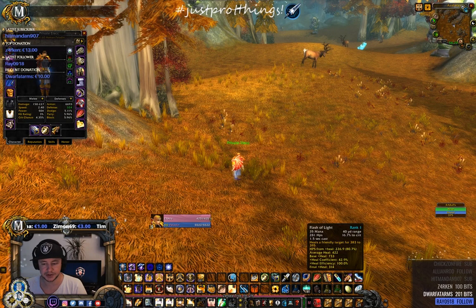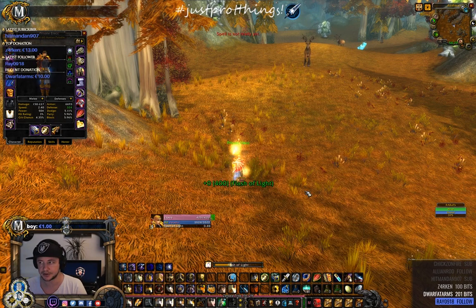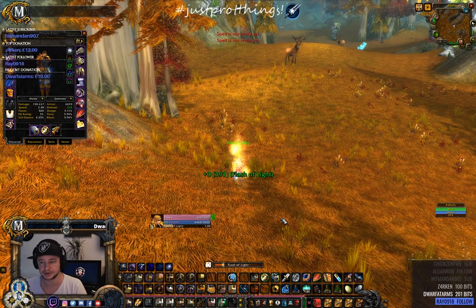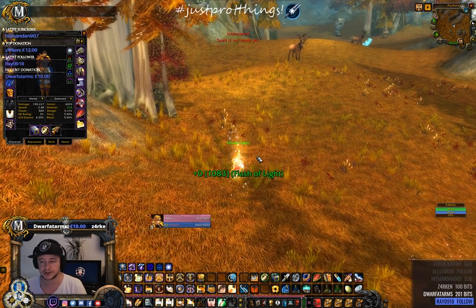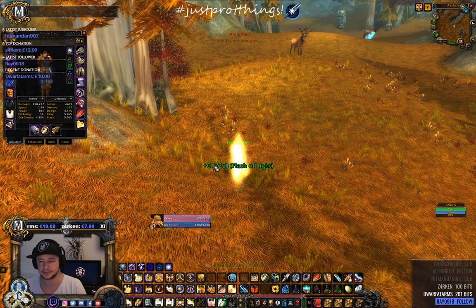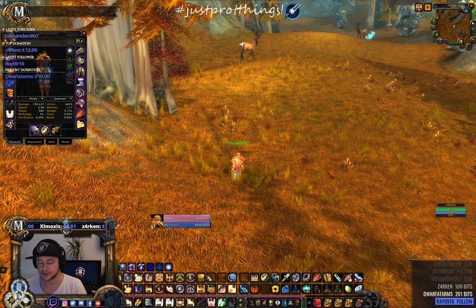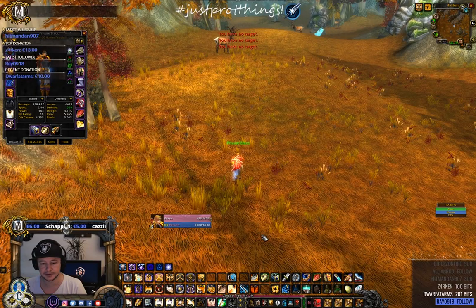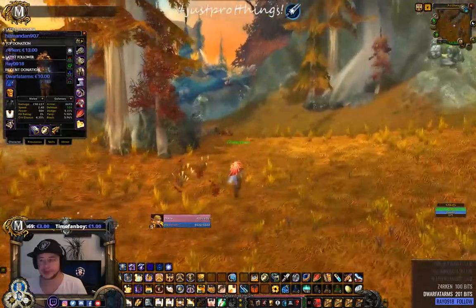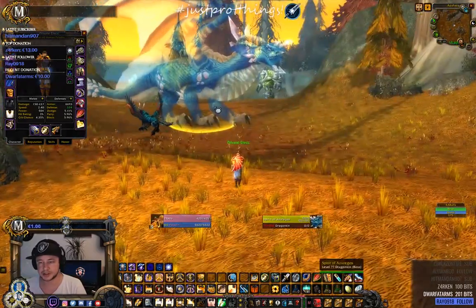For paladins, you can discover that even rank 1 Flash of Light has the same coefficient as the higher ranks — which makes rank 1 especially interesting since it costs less mana but has the same efficiency. You can see how much a spell actually heals for, what it crits for — around 720 for a normal flash, 723 with stats. Very accurate.